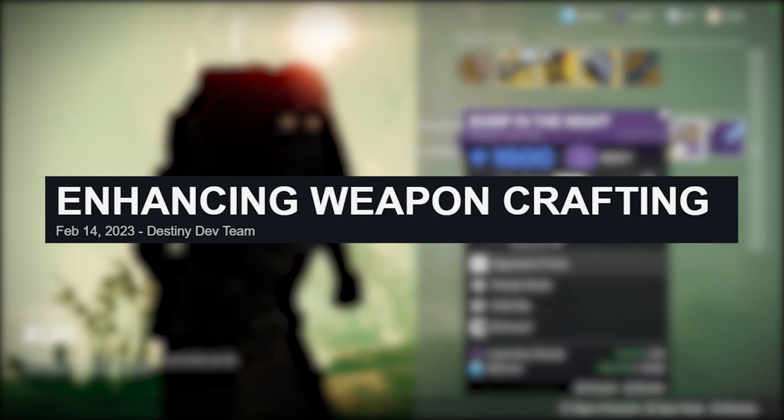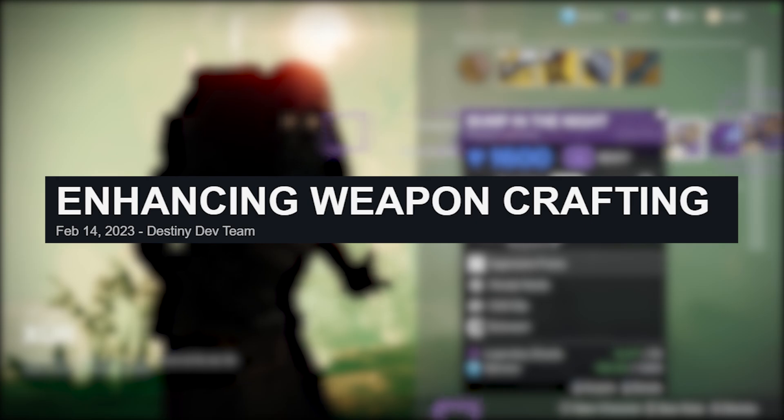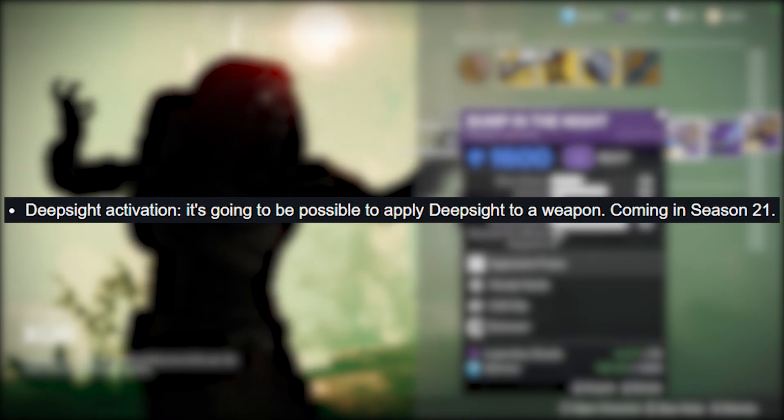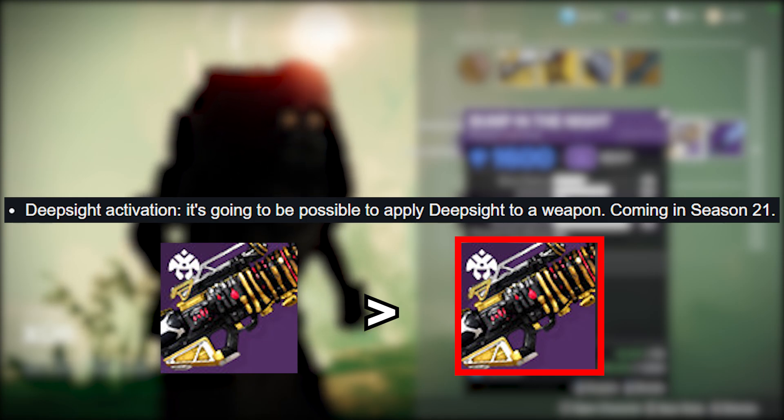Back on February 14, Bungie posted this article — links will be in the pinned comment — about future changes coming to Deep Sight. One of those changes mentioned the ability to activate Deep Sight on any non-red border version of a gun, as long as it's craftable.